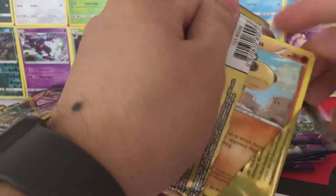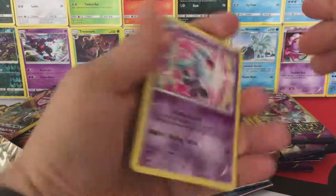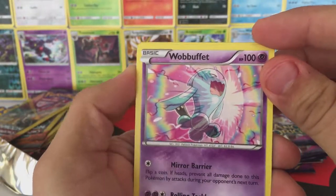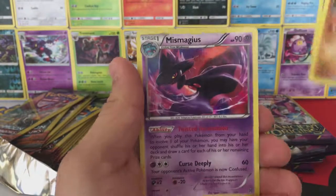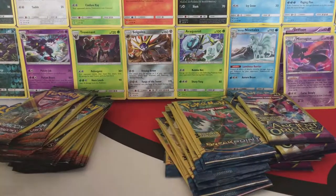Last pack for Breakthrough — let's see what we can pull here. Okay, we have a Wobbuffet, that looks really cool with all the colors and stuff. All right, we have a Wobbuffet, Hippopotas, and — oh — a Hollow Mismagius. Not bad!